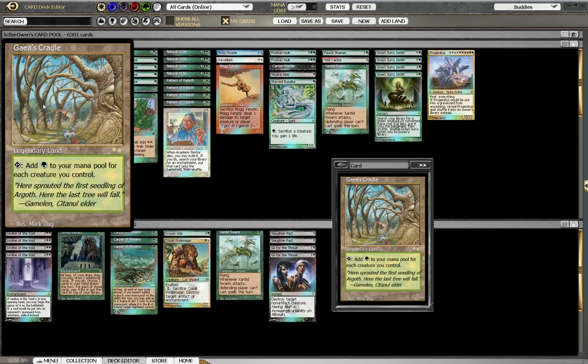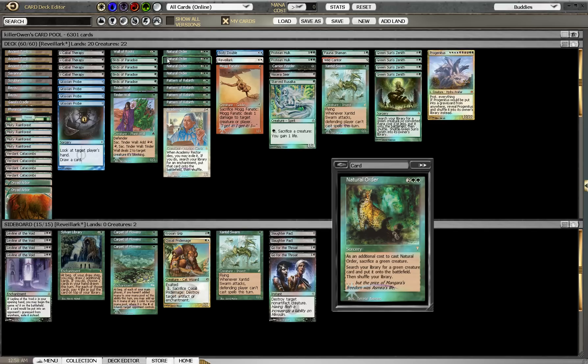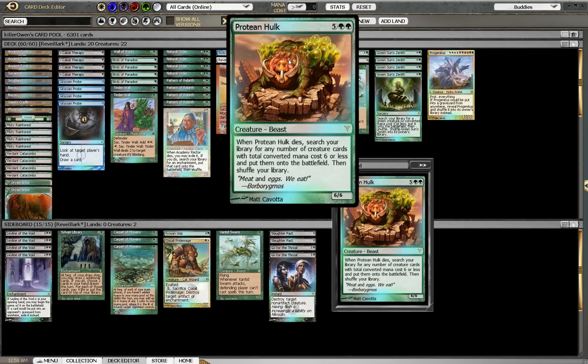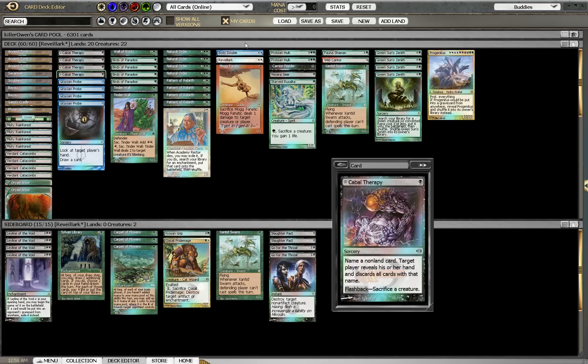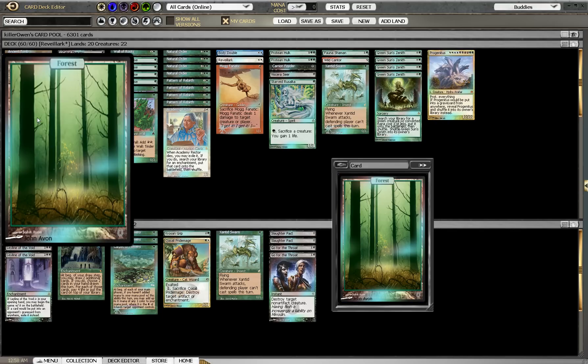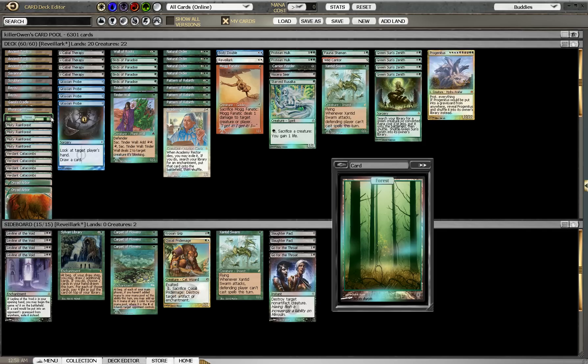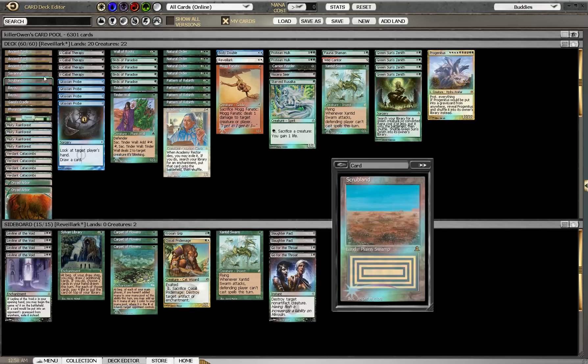Gaea's Cradle, just to add a bunch of mana once we have some of our Dryad Arbors and Birds of Paradise out on the battlefield — that way we can just ramp up and play one of our big spells faster, or if we need to hard cast the Protean Hulk. We have a Phyrexian Tower, which is just another sacrifice outlet — it ties into our Protean Hulk combo and also our Pattern of Rebirth combo. We have one Basic Forest; not sure I really like this, especially in a format with a bunch of Wastelands — I tend to like more Basic Lands, but it's been doing decent for me. We have four Fetch Lands just to get any combination of the Dual Lands we need.